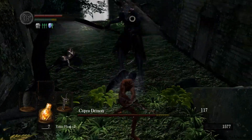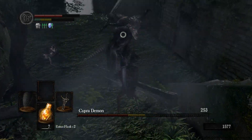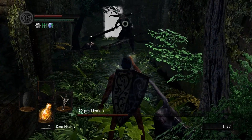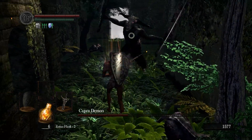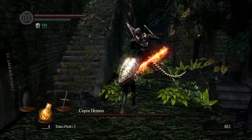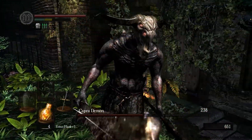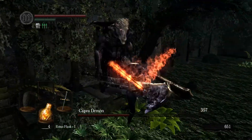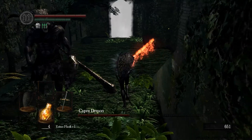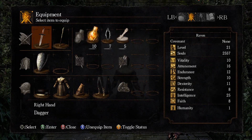If your stamina is high enough and you have a very stable shield — the Balder Shield plus five would be one such shield — then you can actually block most of his attacks. I still wouldn't recommend it, but if you feel more comfortable blocking, a very stable shield will work. Either way, this part shouldn't be nearly as bad as when the dogs are still alive. With the dogs dead, Capra is just one enemy and the major obstacle is removed. It shouldn't take long, especially if your weapons are upgraded well.